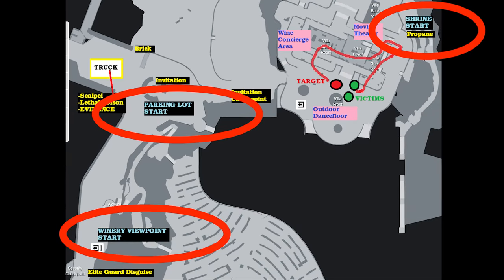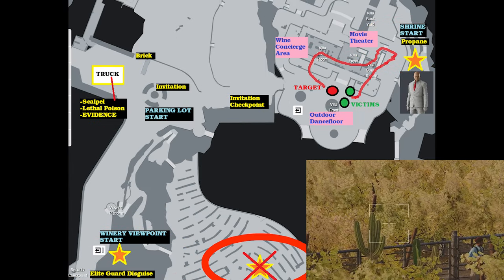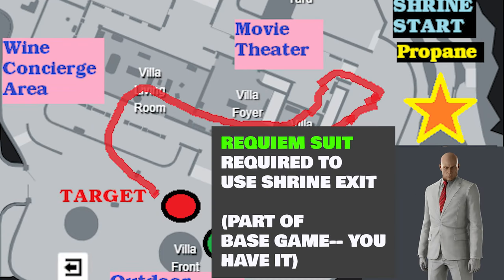Three entry points we'll use: the parking lot, the winery viewpoint, and the shrine. Two main exits, but we'll avoid the vineyard exit because there's now a guard posted there. Also, to use the shrine exit you need to have the requiem suit, so it's probably best to have this equipped from the start.